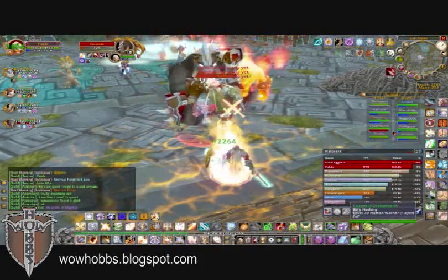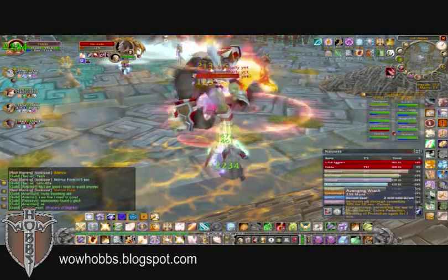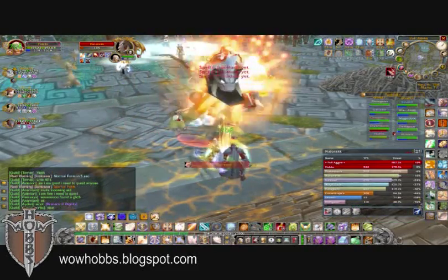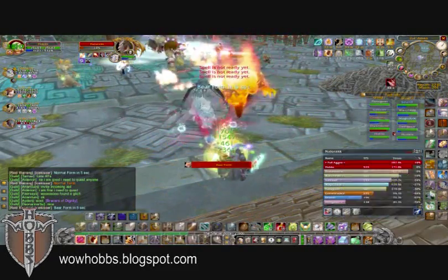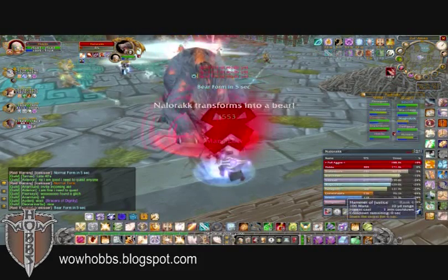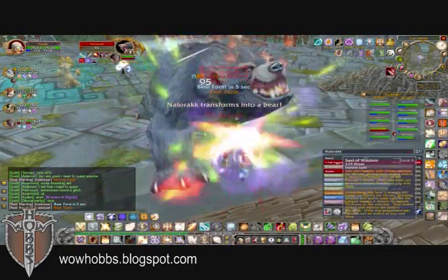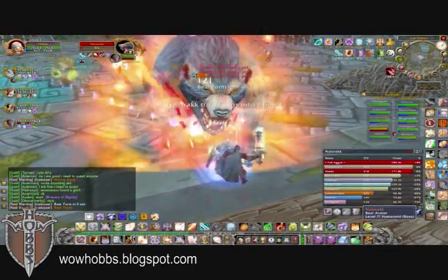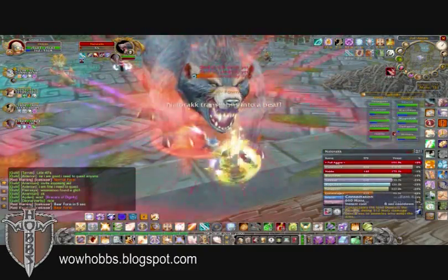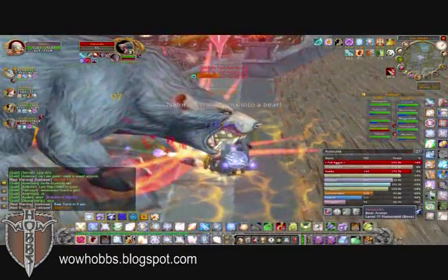I actually made a macro with blessing of protection that I used during the Nightbane fight when we didn't have anybody to control the fear. You can only use blessing of protection every few minutes, but you'd click it twice and it would put the bubble on you and then de-bubble you right away as well. So I can also use that here with this boss. It is a long fight, so you can use it a few times to remove the bleed effect, but you want to make sure you hit it quick because you don't want to lose aggro.